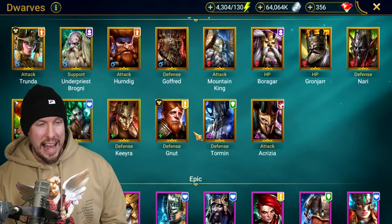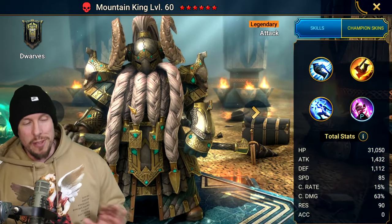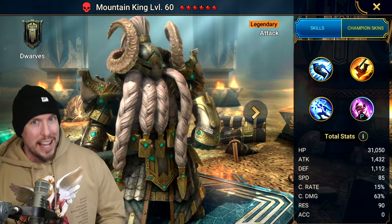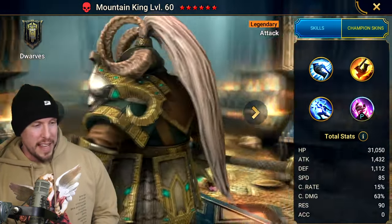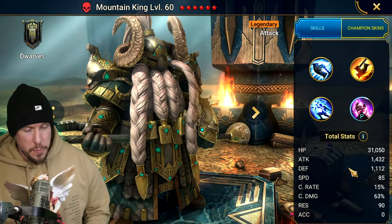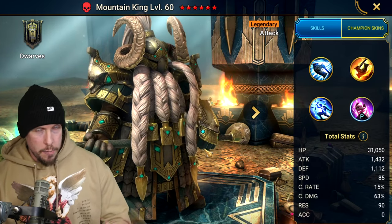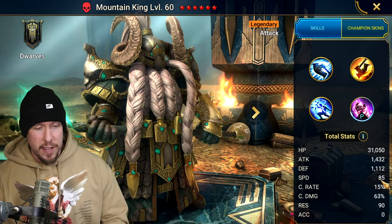Back to the subject at hand — Mountain King. He's Force Affinity, and he absolutely fits the name aesthetically. He looks like an absolute monster, an absolute rock. Really love the aesthetic on him — one of the coolest looking champions in the game, and he's an OG champion. He has 31,000 base HP, which is insane, and 1,432 base attack, which is really good as well. His skills scale off both attack and HP. His speed is exceptionally low — he's the slowest Legendary in the entire game.